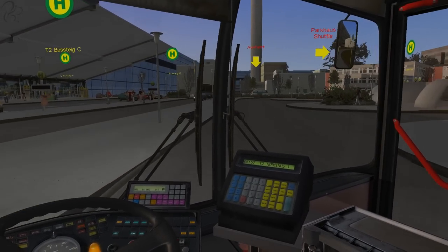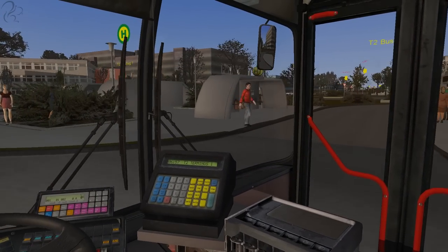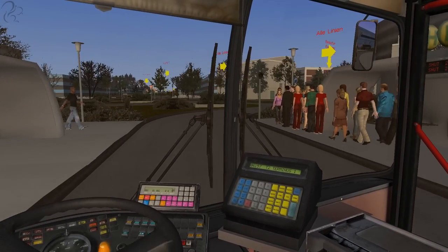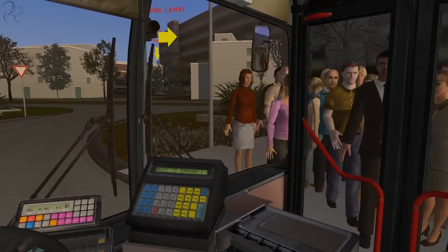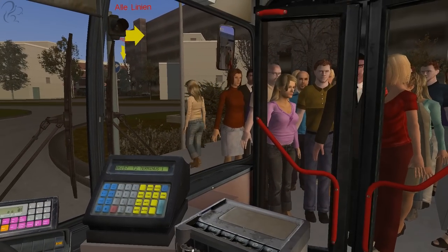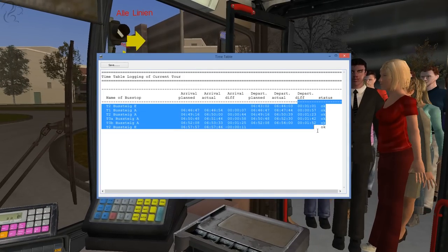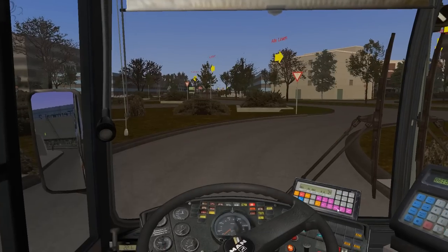I think we're back at Stand E, which is this one. Loads of people getting on now — where were you this morning? There you go, all done and dusted. That is a lap of Tour 1 shuttle.